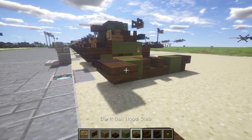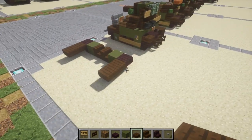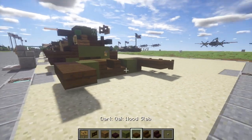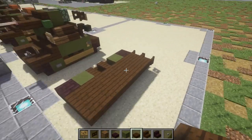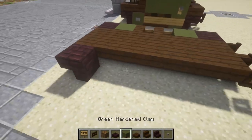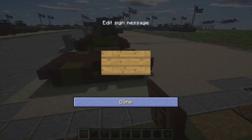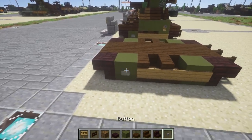With that done, place down one and two dark oak wood top slabs coming off the upside-down stair, and the same thing on the back — one and two dark oak wood top slabs. On the back we place down a row of two dark oak wood fence gates opened up. Then take dark oak wood top slabs and place down two rows, filling in the base of the vehicle. Over on the left side we copy exactly what we did on the right side — the track is the same. Place signs along the sides and then a stone button on that green stained clay block.